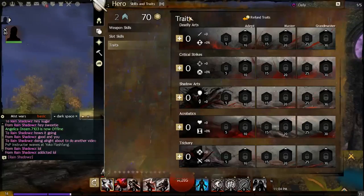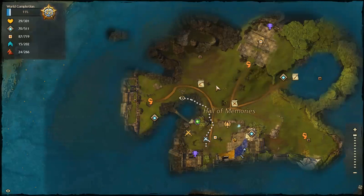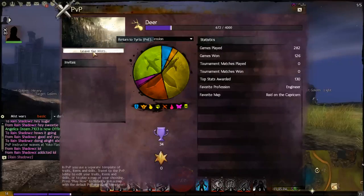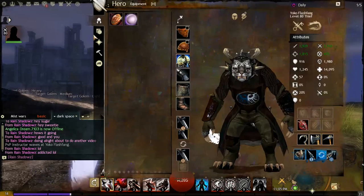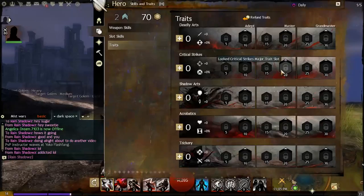It's kind of like the skill branch trees in Champions: Return to Arms where your character has three branches and can go deeper into each to get different abilities. You get a total of 70 trait points at level 80. My character is currently level 17, but I'm in Structured PvP — a player versus player lobby zone — where you're automatically leveled to 80 and have full access to all your unspent trait points to customize your build.